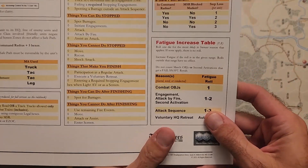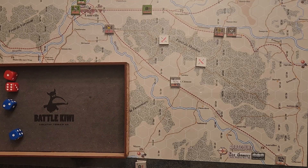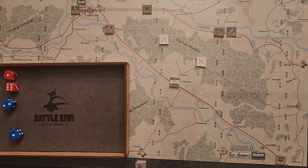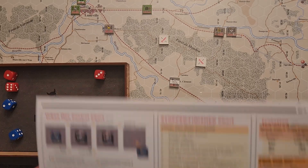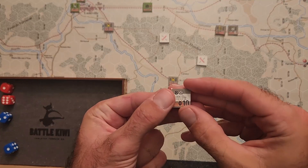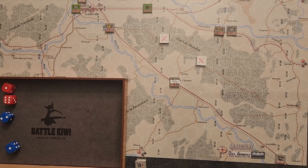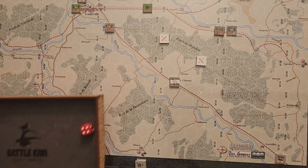On the fatigue increase table, we did an engagement, so on a roll of 1 to 2 the 111th increases fatigue from fresh to fatigue 0. Being fresh gives a plus 1 modifier on the second activation die roll — we really need that to get the second activation and into Lunaville. A roll of 3, more than a 1 or 2, means the Panzer Brigade stays fresh. The second activation die roll needs to be 5 or 6 based on the Panzer Brigade's counter. Since it's still fresh, plus 1 on this roll — basically a 4, 5, or 6 gets a second activation. Just barely — good thing we're still fresh.